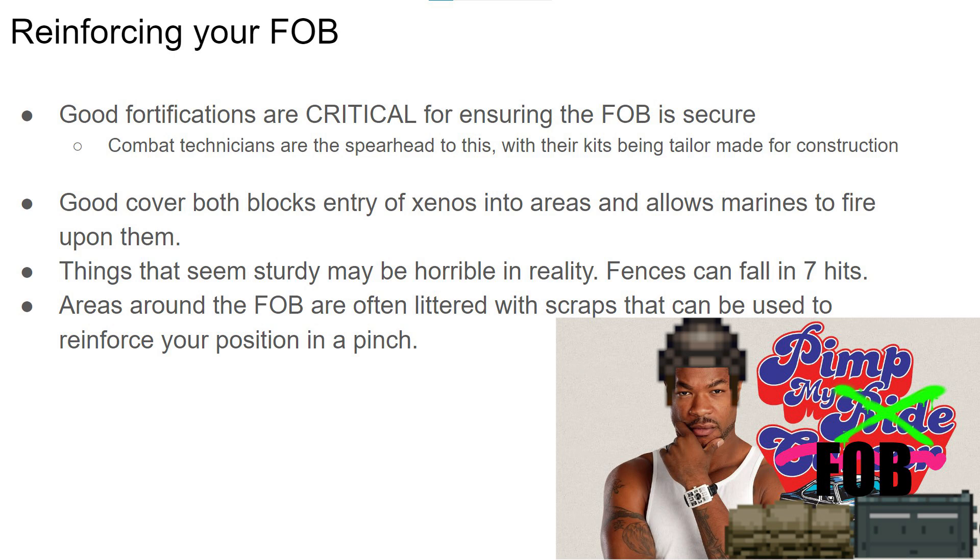Walls can also be an issue at times, blocking sight into areas or preventing you from shooting at enemies. Doors are also infamous for causing trouble — maps like Solaris can impede marines with access-blocked doors, which also can't be shot through. All around, it's best to always evaluate how genuinely safe an area is. Finally, when you inevitably run out of supplies, it helps to try and scavenge for more. Some things can be deconstructed for more metal, and oftentimes it may be littered around on the floor. Don't be afraid to ask some of the advancing squads to run back any scrap they find — you may find yourself putting up an extra barricade or two with some good on-site procurement.